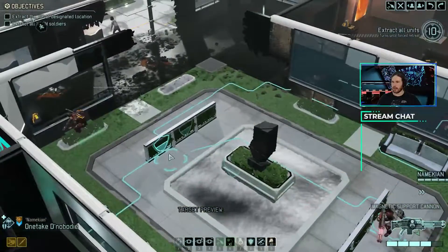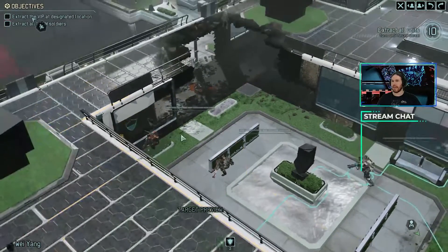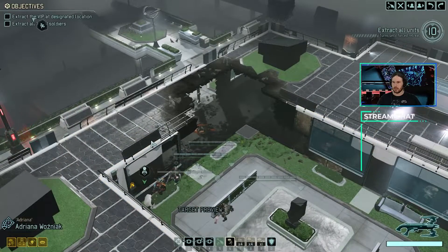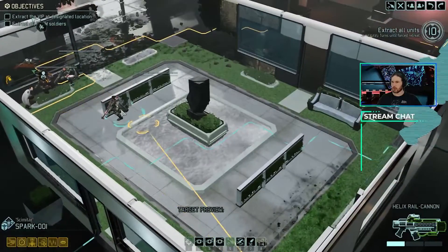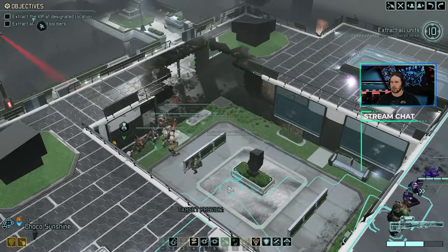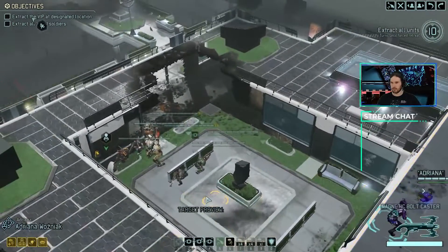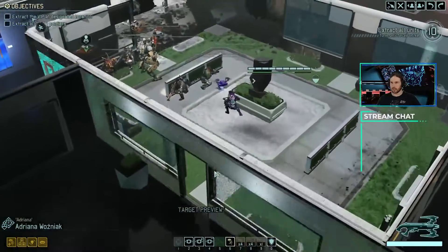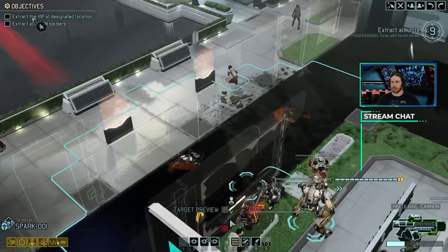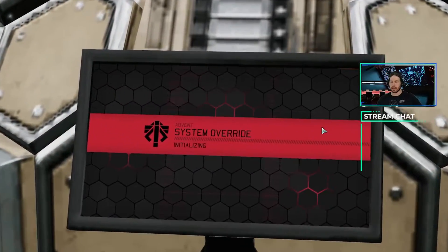We gotta be a little careful here. We still have 10 turns. There's no rush just yet. I think I'm gonna not make any more forward progress. I'm just gonna move people close, but not any closer. I don't want to activate another enemy pod at this stage. No further enemies, although I imagine that's gonna change fairly soon. Let's go ahead and take a look at this tower.